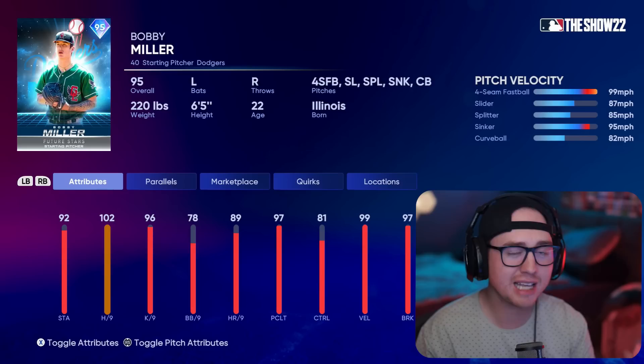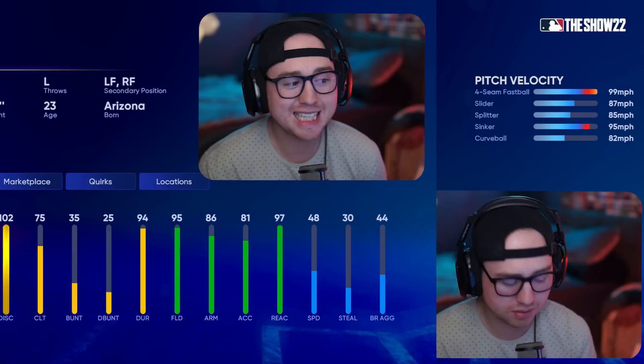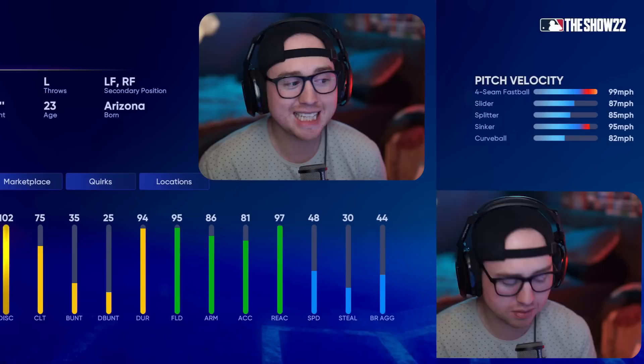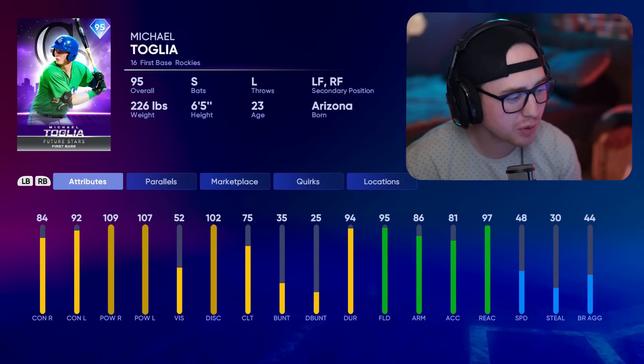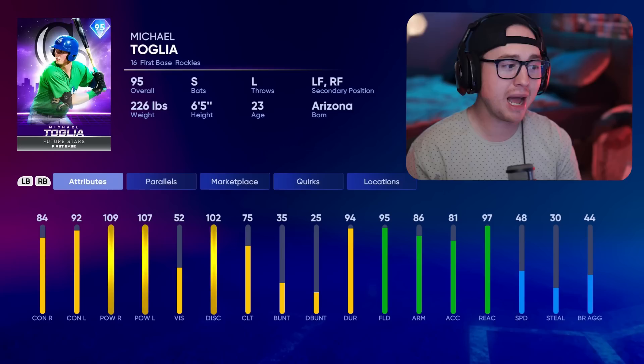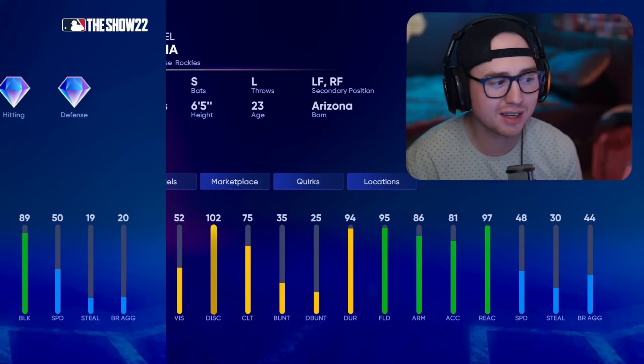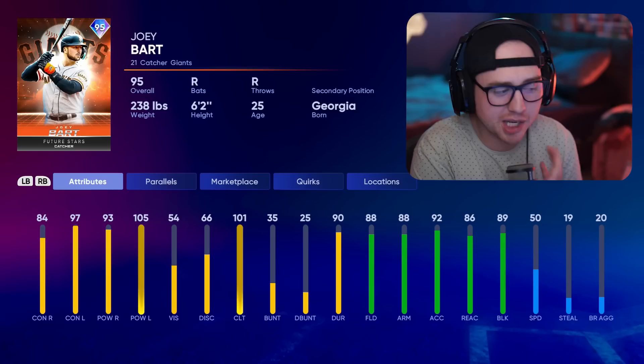Bobby Miller doesn't have the greatest delivery — he's a little bit readable on that front, which holds him back slightly. But at where we're at in the game currently, he's definitely one of the better starting pitcher options. Second option here, Michael Toglia may end up replacing Frank Thomas for me. I love a switch hitter in my lineup, and Toglia comes in with 84 contact right, 92 contact left, and 109/107 on the power ratings. Plus a C65 height rating which matters a lot for first base defense. Coming in with 95 fielding — I'm going to have to give him a shot over Frank Thomas.